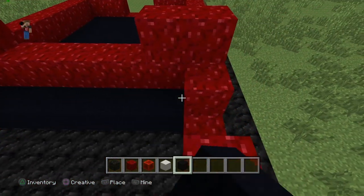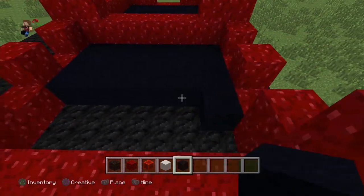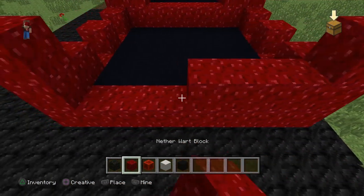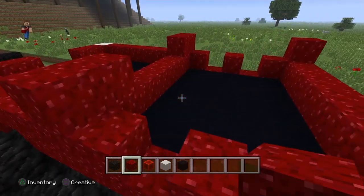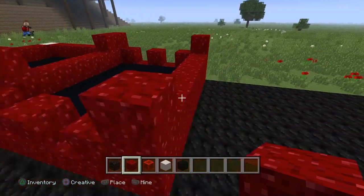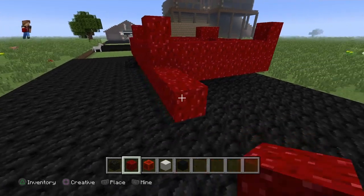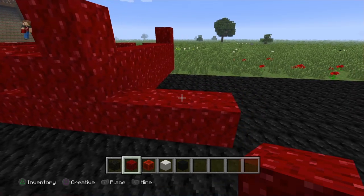I'm thinking we'll just do a simple black concrete on the inside of this one, just like we did in the bed. I'm sorry if I'm going a little fast. We'll get to the inside after, and then the front - you can bring it out however far you want. It's all up to you, it depends on what you're going for.